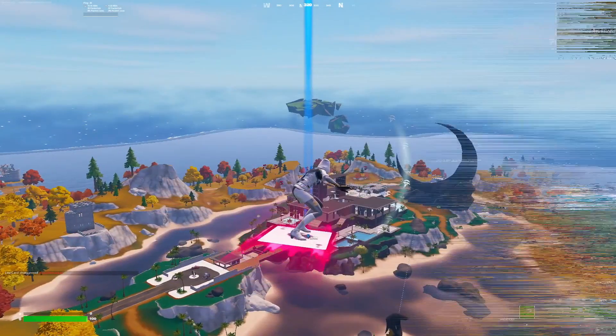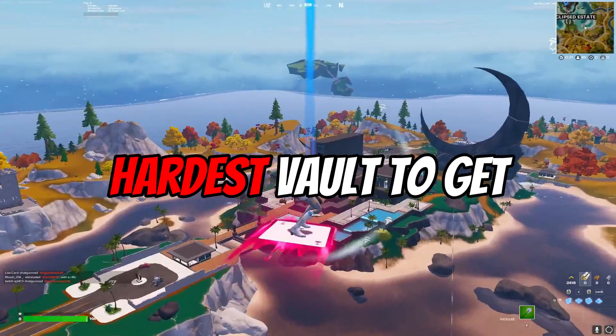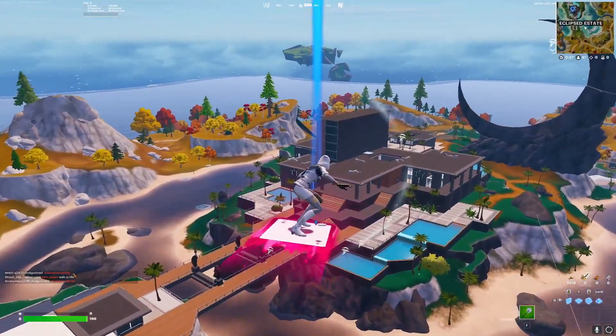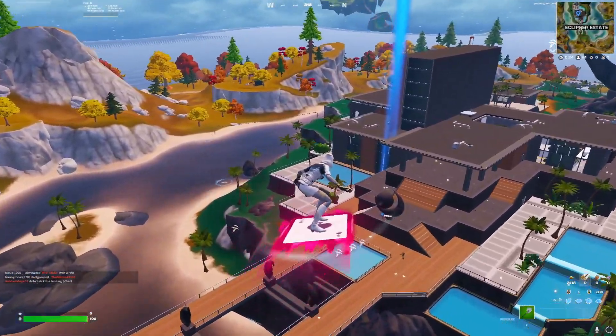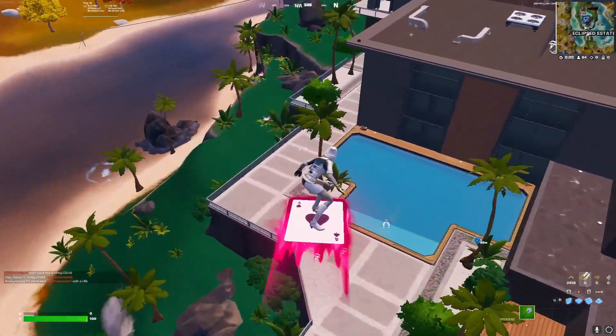Eclipse Estate is easily the hardest vault to get in the game. It's because of the turrets — there are two turrets inside the vault chamber, and these make it incredibly hard. When they lock onto you, they literally don't miss a shot.